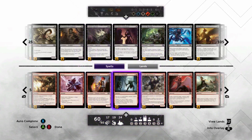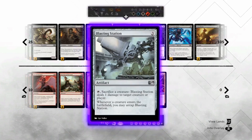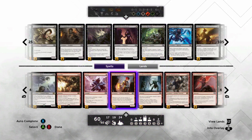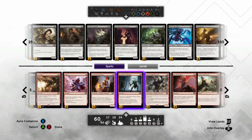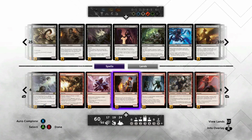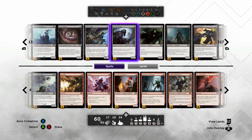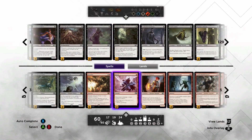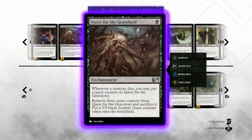This actually used to be four Shocks — I put in two Krenko's Commands to replace two of the Shocks to make more dudes. It acts like a sorcery-speed Shock with Blasting Station in play, and mostly just makes more dudes. We don't lose out on the spell, get a little more early pressure, and honestly in black-red in this archetype there aren't a lot of good two-drops.